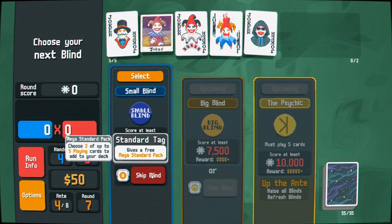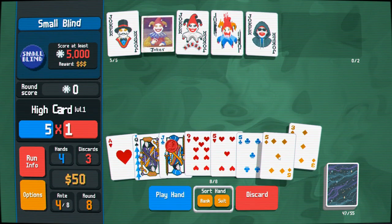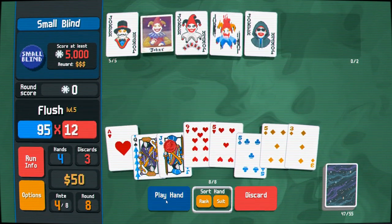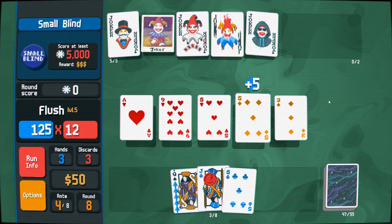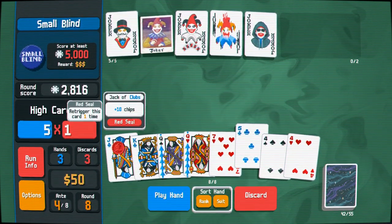A free mega celestial is what I'm looking for. We've already got the flush in hand so let's take it. A lot of these rounds we might be able to get through on one or two hands.